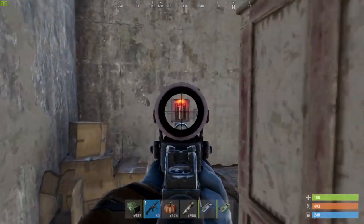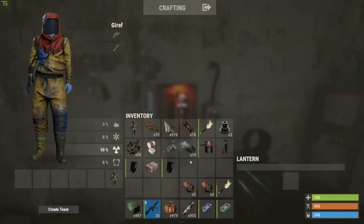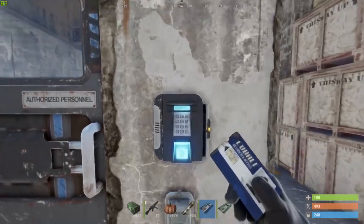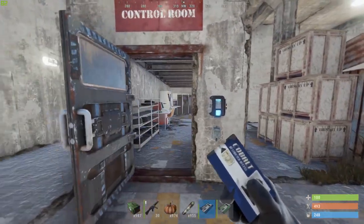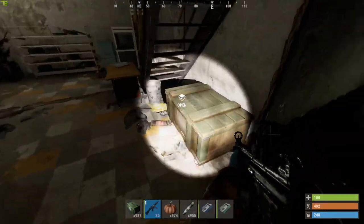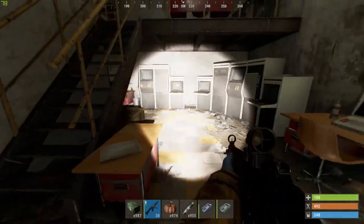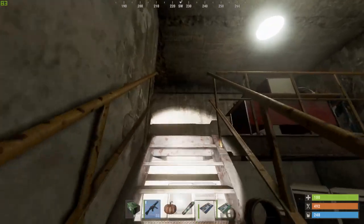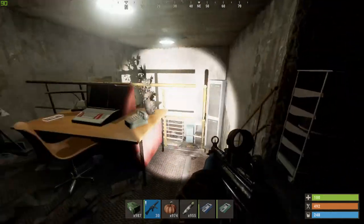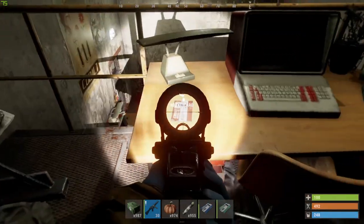Here you need to put in the fuse and now you can enter this blue room. In here you are usually able to find four crates — three of them are up here. You can also find the red card right there.